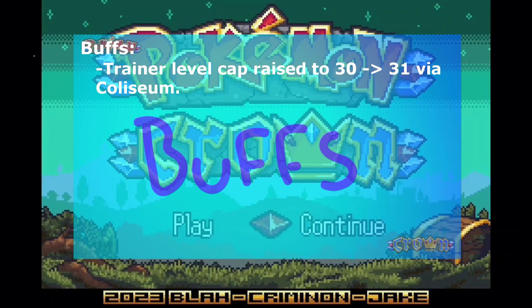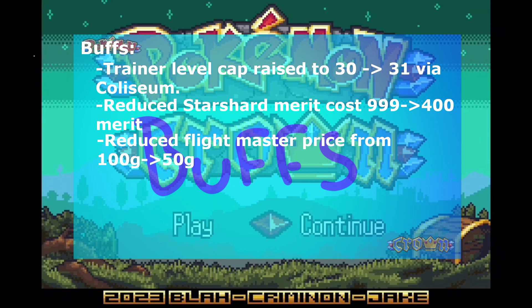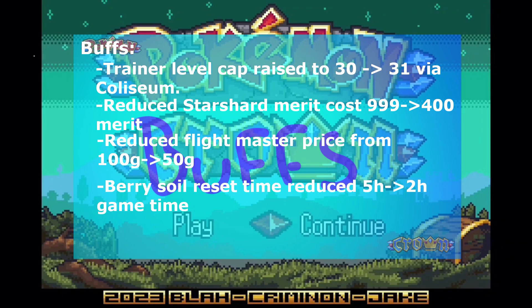Buffs: Trainer level cap raised from 30 to 31 via Colosseum. Reduced Star Shard merit cost from 999 to 400 merits. Reduced Flight Master price from 100 gold to 50 gold.